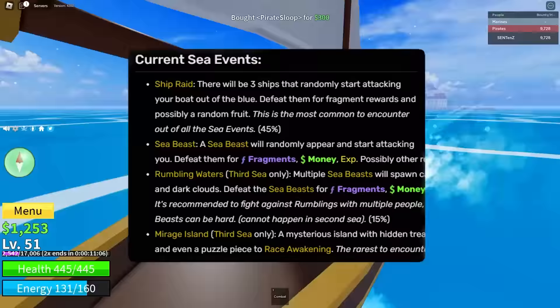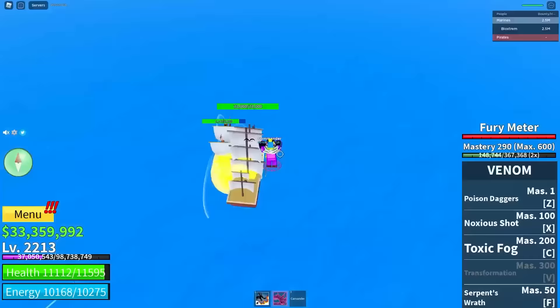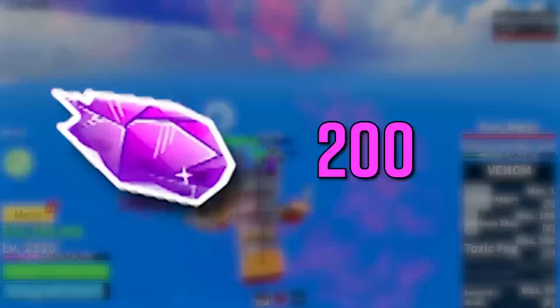This way to farm fragments is ship raids. Ship raids are a random sea event that happens when you're driving your boat. If you destroy every ship in the raid, it gives you a total of 200 fragments. As a bonus, you sometimes also get a random fruit.